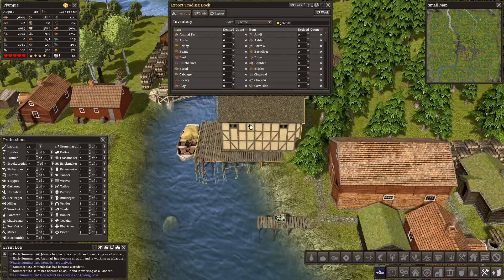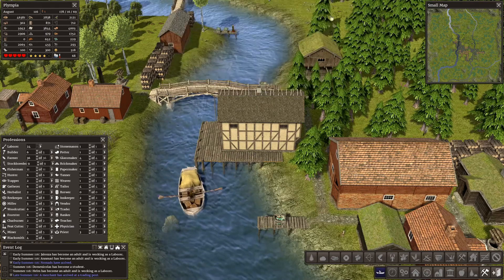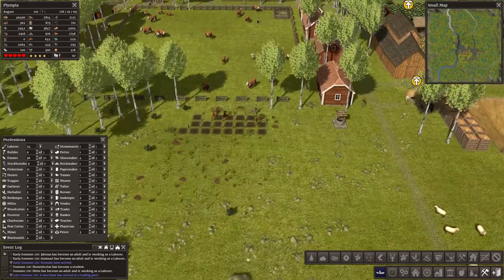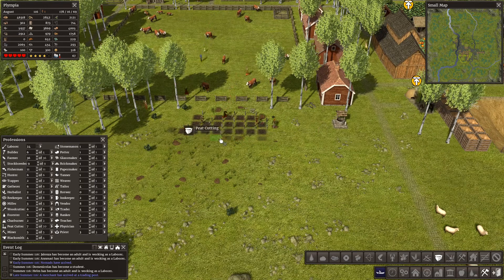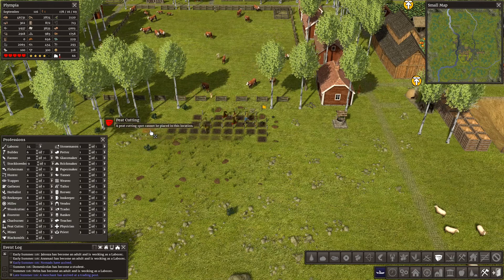We've got another trader. Let's get you trading. Trade, dismiss. I think they come in case we want to buy more currency than we've got. But we're stashing it in the bank — I've put a little bit in both trading areas so I can trade for things if I want to.